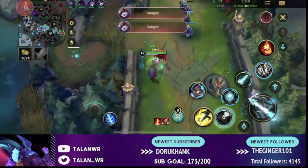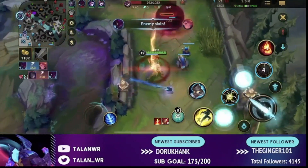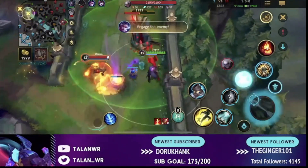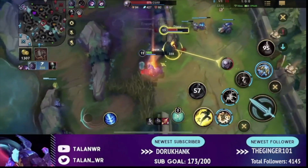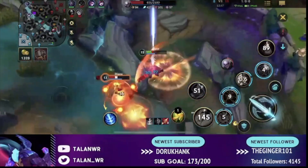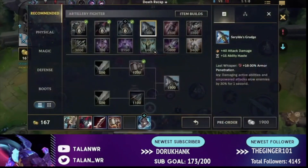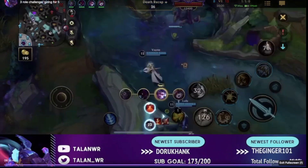You want to split push on the opposite side of the objective — so if Baron is spawning, pressure the other side of the map. Build up your Hallbreaker minion wave, your team fights on top side, and you go try to take a turret while they're distracted. Sometimes you might die for it and that's okay. Here I got Diana to flash and Diana to use her ultimate, I tried to get out but someone caught up and I died. But we drew two people, bought time for our Mundo to split push on the other side of the map.